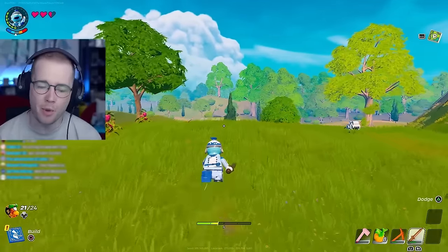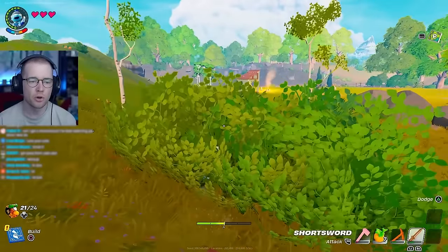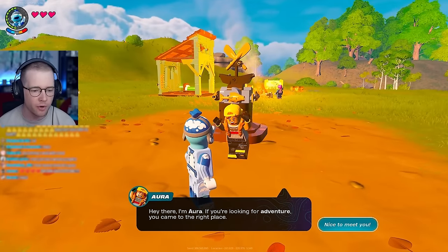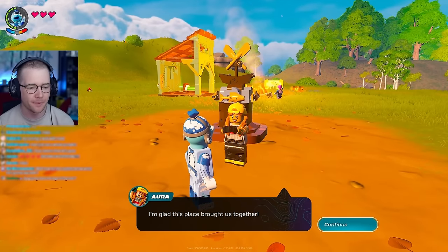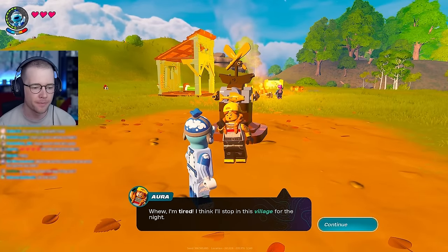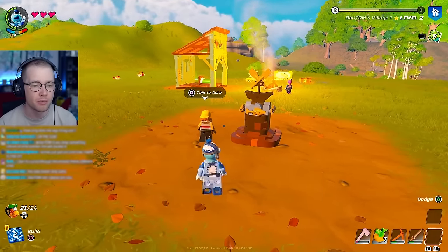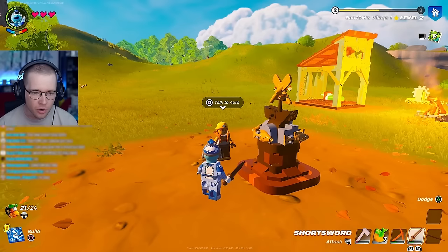Now we can upgrade our bench, make better tools, and then we're going to build a base. Here's our humble abode - where's the bench? Oh! Hello - I'm Aura. If you're looking for adventure, you came to the right place. I'm glad this place brought us together. I'm tired - I think I'll stop in this village for the night.